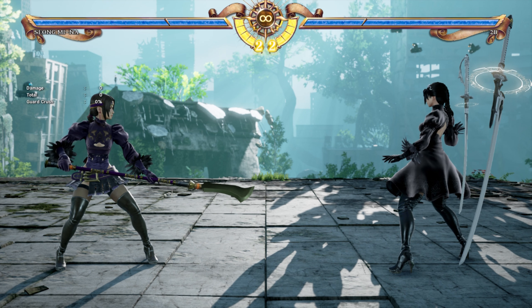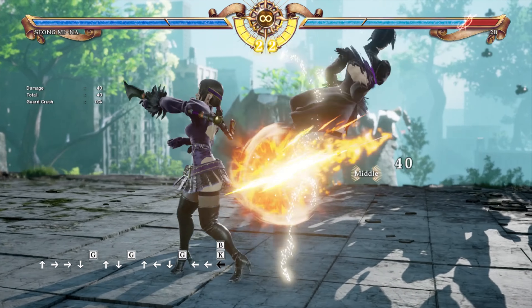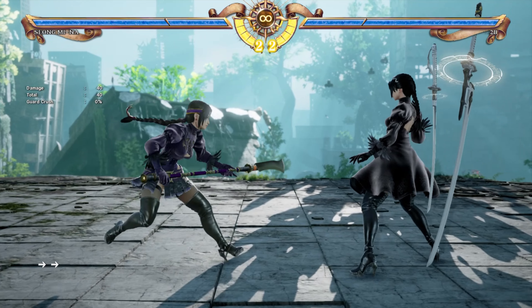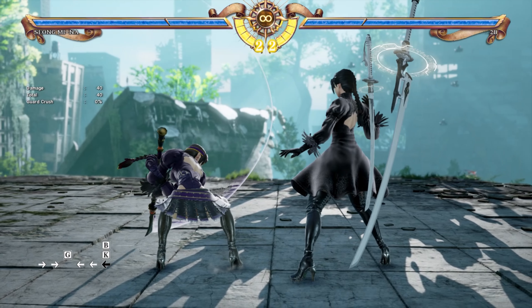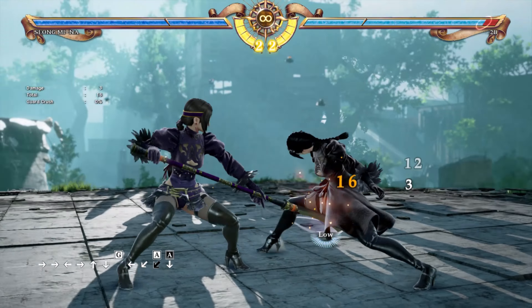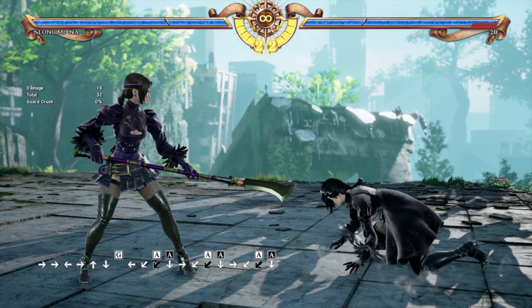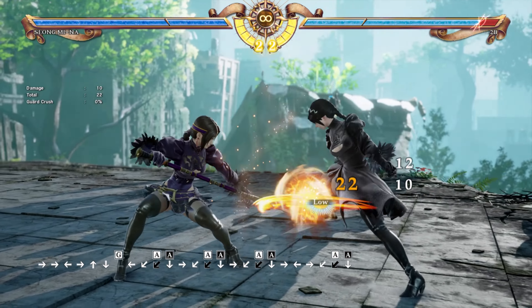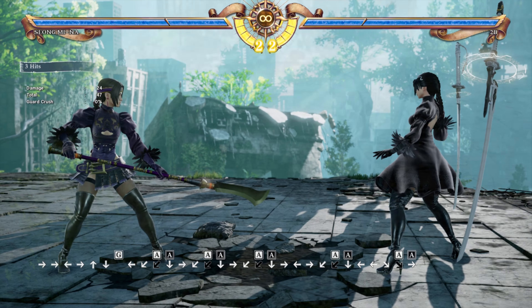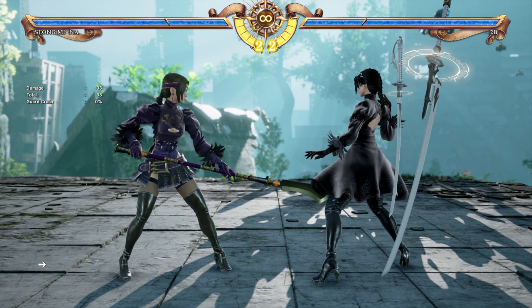Going over some additional range tools: 44B+K is a good tracking mid move around mid-range for knocking the opponent back. If you hold it — 44B+K hold — you get a guard break. Another move is 1A: from the right range it hits the opponent in their crocs. If you do 1A hold, it dumps the opponent on the other side for a little extra damage. 1A hold can also ring out. Another good move is 44A — at tip range you can get a free 3B combo.